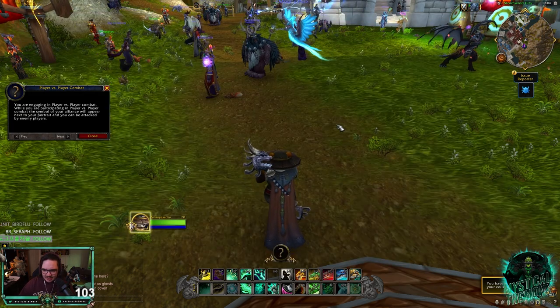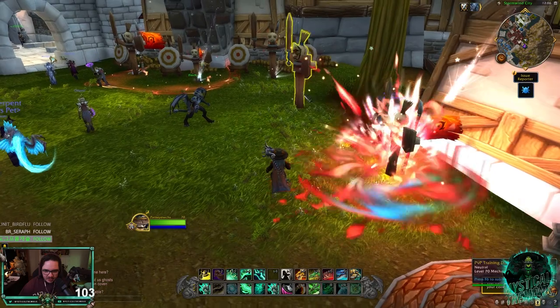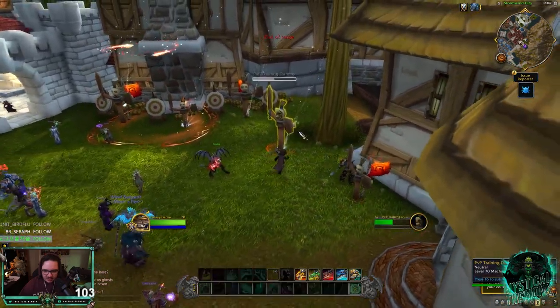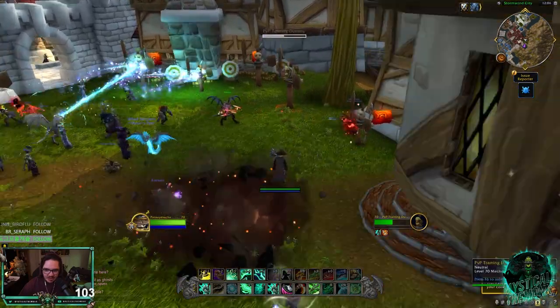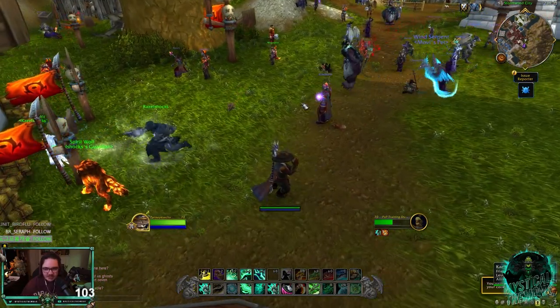There's a 30-second internal cooldown. Right here I'm just going to Tiger Palm, and you can see I gain 20% haste with Alpha Tiger. So you get 20% haste, 30-second internal cooldown.